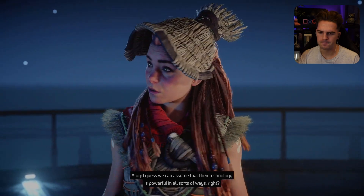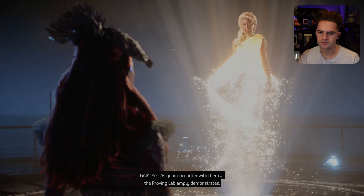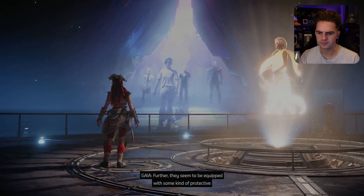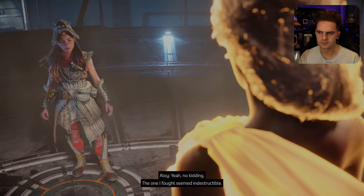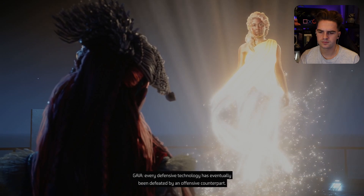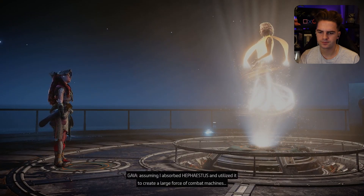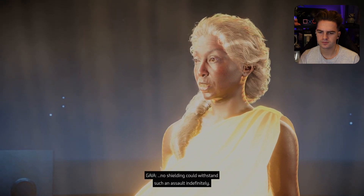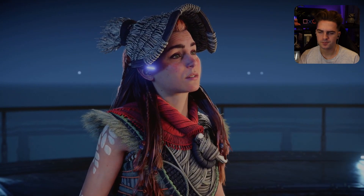As your encounter with them at the Proving Lab amply demonstrates, they appear to make extensive use of robotic servitors. Further, they seem to be equipped with some kind of protective energy field that shields them from harm. The one I fought seemed indestructible. Throughout history, every defensive technology has eventually been defeated by an offensive counterpart. For example, assuming I absorbed Hephaestus and utilized it to create a large force of combat machines — no shielding could withstand such an assault indefinitely. So there's hope. Always.